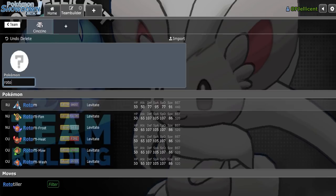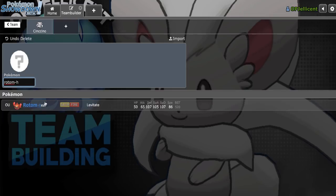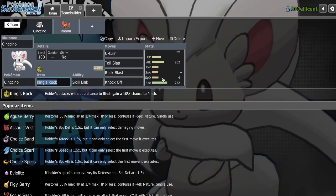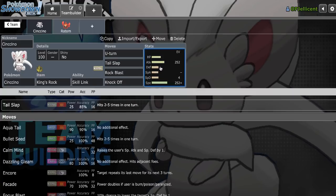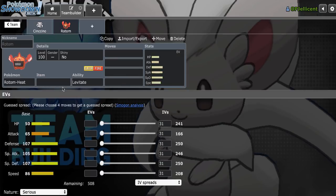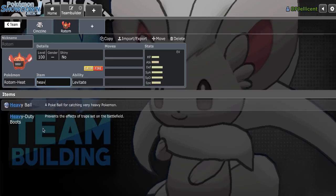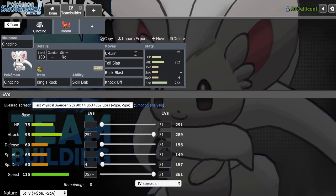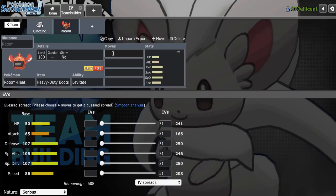I definitely want to add Rotom-Heat to the team, because it's one of the best Ferrothorn checks in the tier, and that's probably the worst Pokemon for Cinccino to run into — you're going to take so much recoil from Iron Barbs. So let's make this Heavy Duty Boots. We can also Volt Switch out on Hydreigon, then bring in Cinccino and get a U-turn, and get that Volt-Turn cycle started ideally.